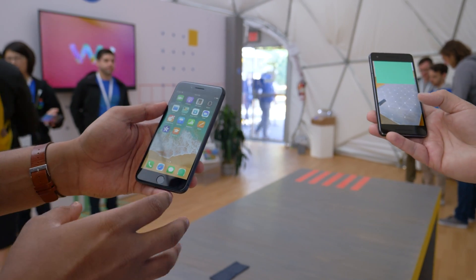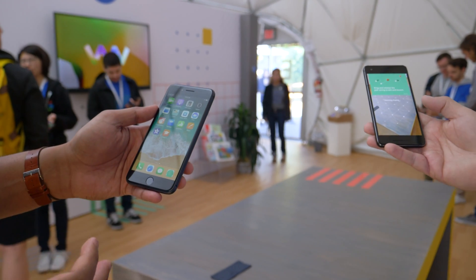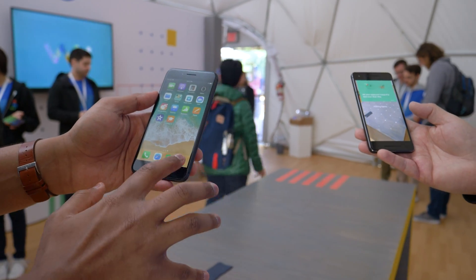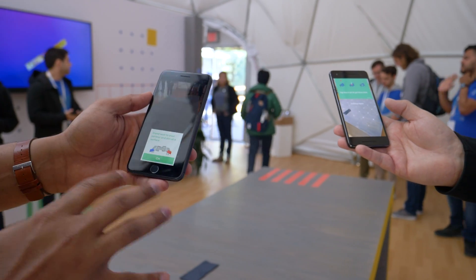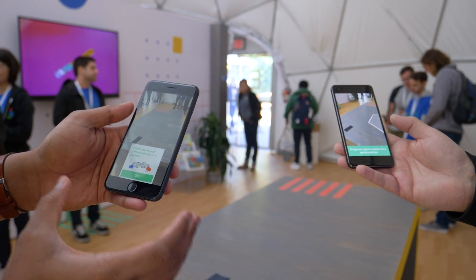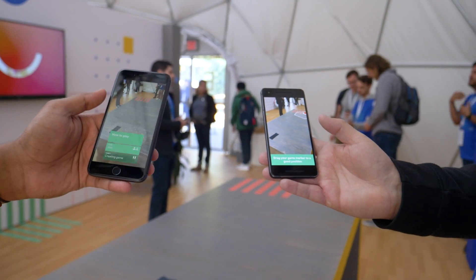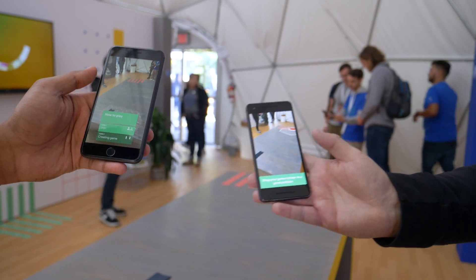One of the new experiences is called Lightboard, and this is an in-house demo that Google is debuting just to see how this collaborative experience works. This is an iPhone, so it's a good way to see how this exactly works. We're standing next to this Pixel over here where we're trying to pair this collaborative experience.